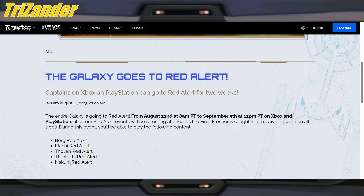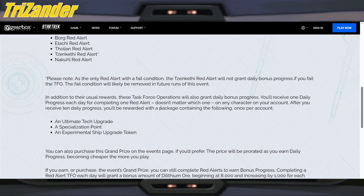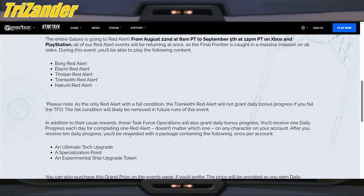The available red alert content includes: Borg, Elachi, Tolines and Kethi, Nakul, and Red Alert. Note that Kethi does have a failure condition. In addition to their usual rewards, these task force operations will also grant daily bonus progress. You'll receive one daily progress each day for completing one red alert — it doesn't matter which one, on any character on your account. After you receive 10 daily progress, you'll be rewarded with a package containing: an ultimate tech upgrade, a specialization point, and an experimental ship upgrade token. Can't complain about that.